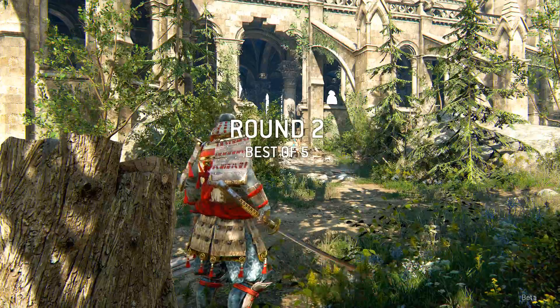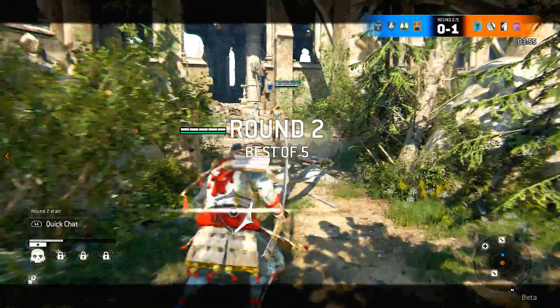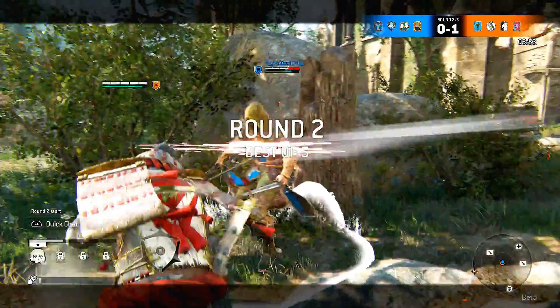The next thing you want to do when playing Team Deathmatch in For Honor is play in a party — play with some friends, talk on the mic, communicate, and use some strategy.